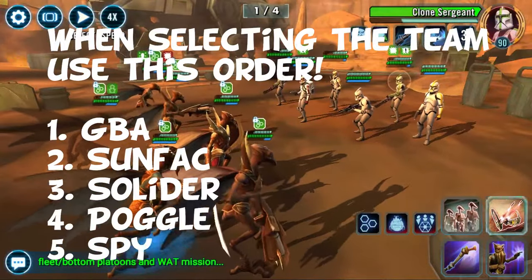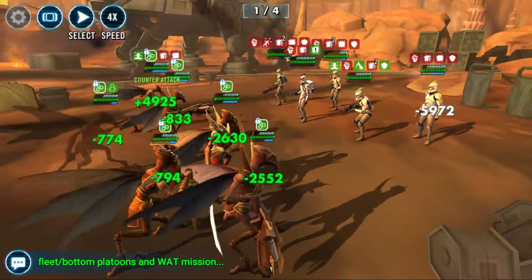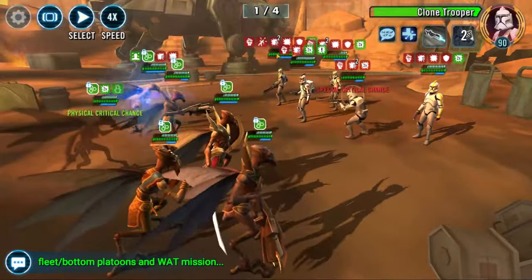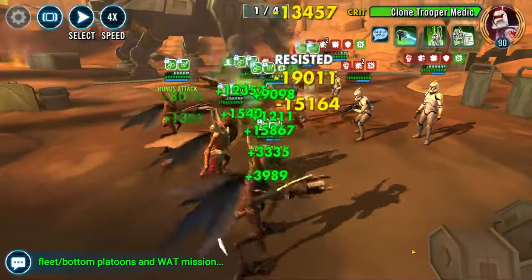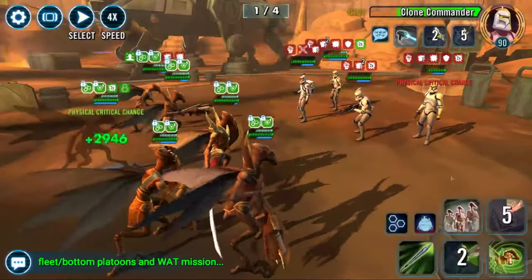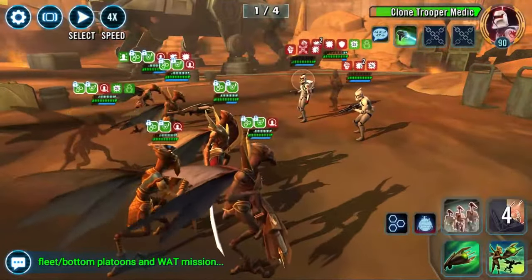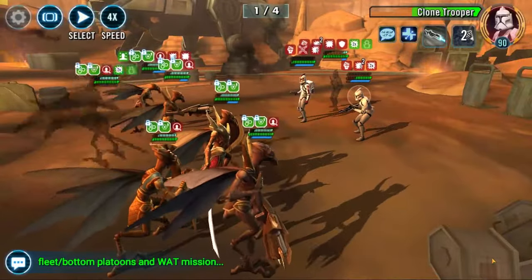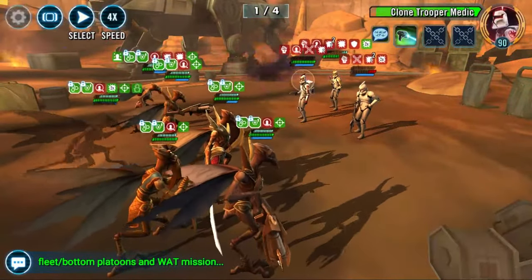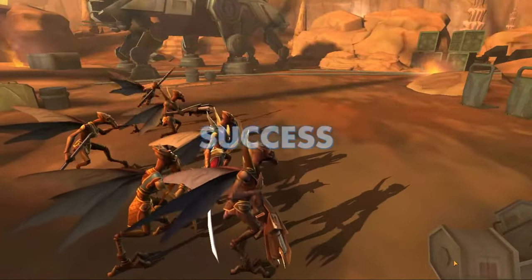To beat this mission consistently, you need all your Geos to be above a certain threshold in power. This normally means at least Gear 11 on each of the Geos, and you may need some Omegas in there. If you take them to Gear 12, you'll have no issues whatsoever. I'd recommend at least Gear 11 Geos, but I would honestly take GBA to Gear 12 with Relic and Spy to Gear 12 with Relic to make it easier. You don't need this for success — it just brings the success rate higher.